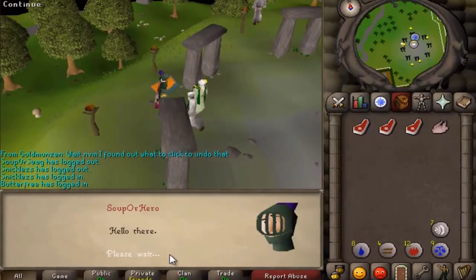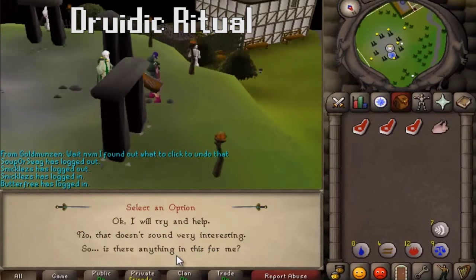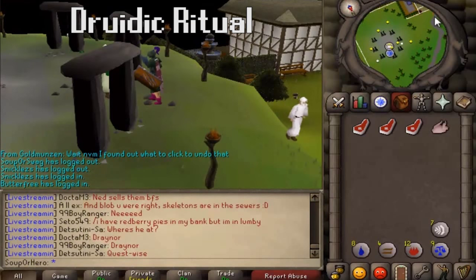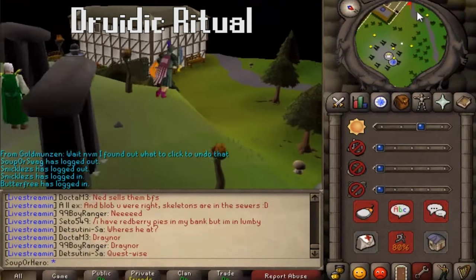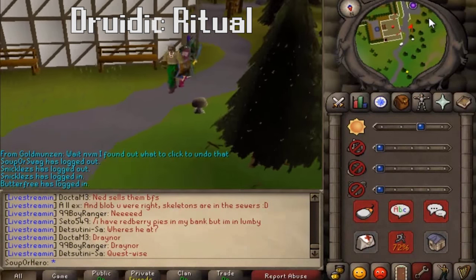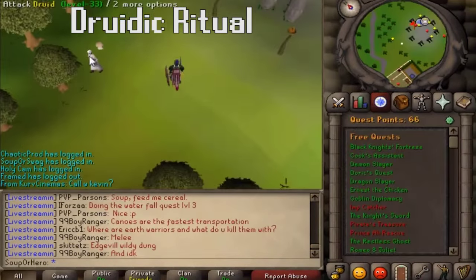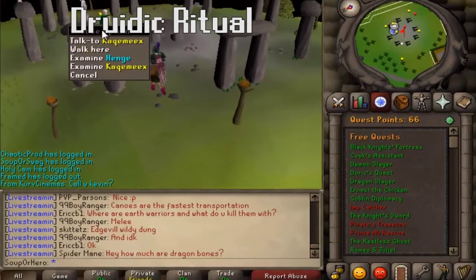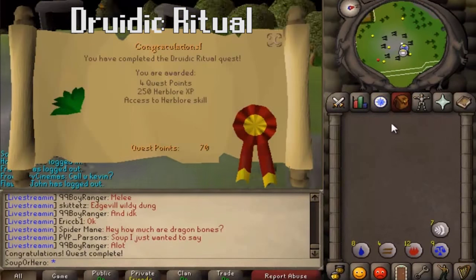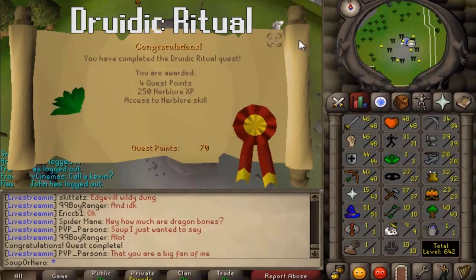The next quest is the Druidic Ritual quest. This gives you access to the Herblore skill, which is going to be pretty important when starting off in deadman mode. It also gives you 250 XP which gets you from level 1 to 3 Herblore. To start, speak to Kaqemeex at the stone circle north of Taverley. The items you need are raw bear meat, raw rat meat, raw beef, and raw chicken, all found in the surrounding areas. There are absolutely no skill requirements for this quest, so get it done in under 10 minutes.